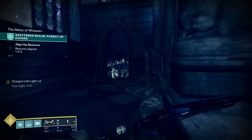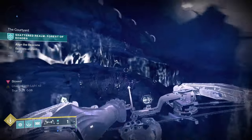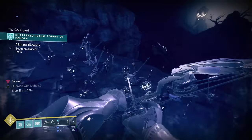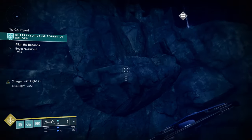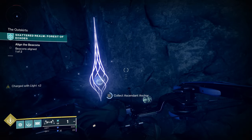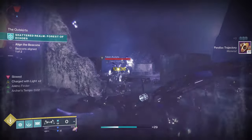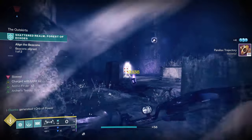Here we're going to turn 90 degrees to the right, head out this doorway, and go clear everything in one big loop before we go to the left. Once you're out here it should be safe to jump for a little bit. We've got another anchor as we come up here. You should have a few adds waiting for you — clear those out first, just makes your life a little easier.